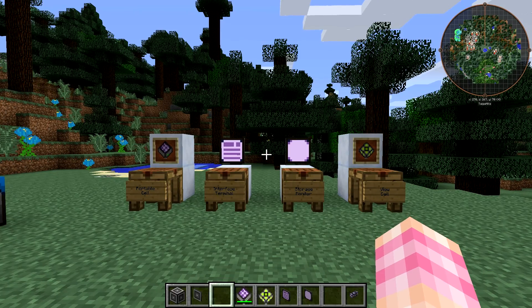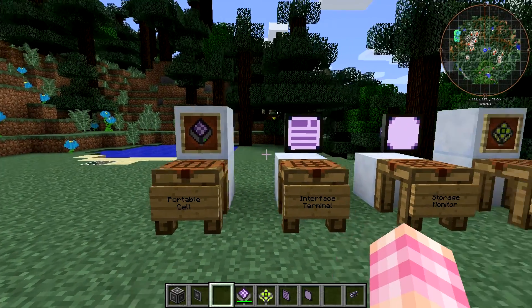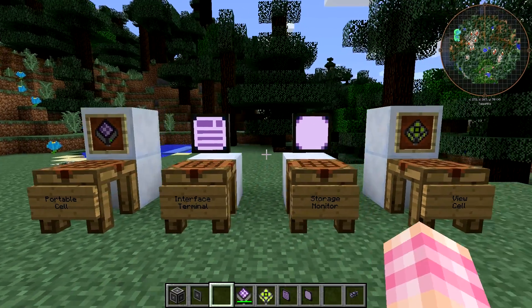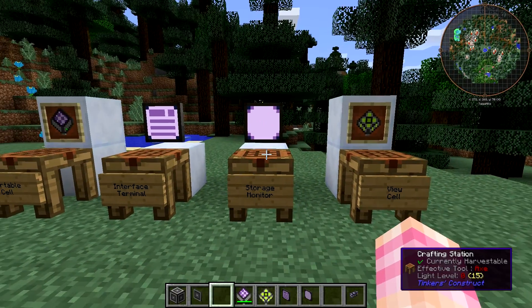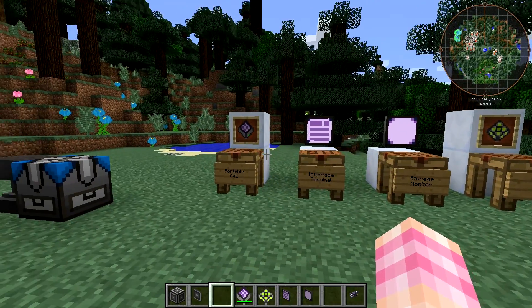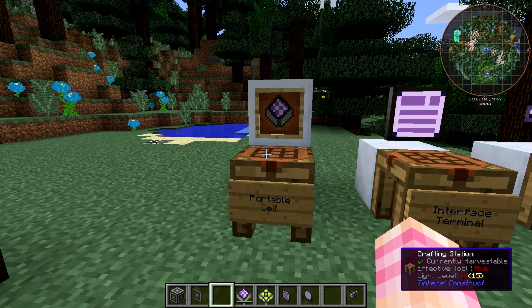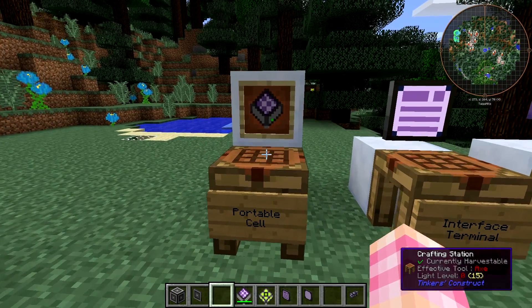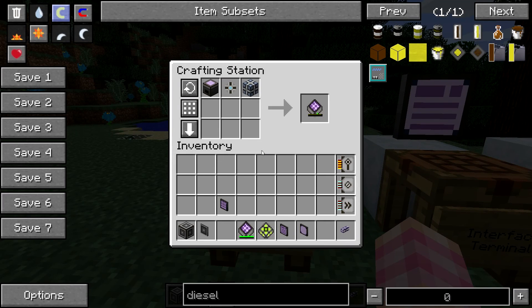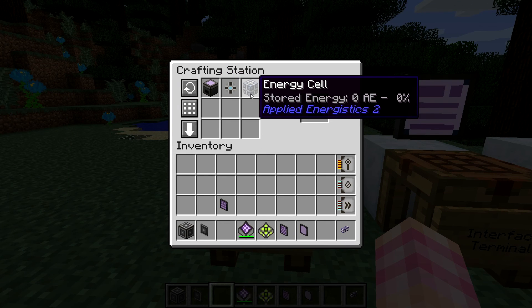The four things we're going to talk about mainly are the Portable Cell, the Interface Terminal, the Storage Monitor — amazingly I haven't talked about that yet — and the View Cell. Let's go through these in order. The Portable Cell is probably the simplest thing, and the name should tell you what it does. To craft it, you simply need an ME chest, a 1K ME storage component, and an energy cell.